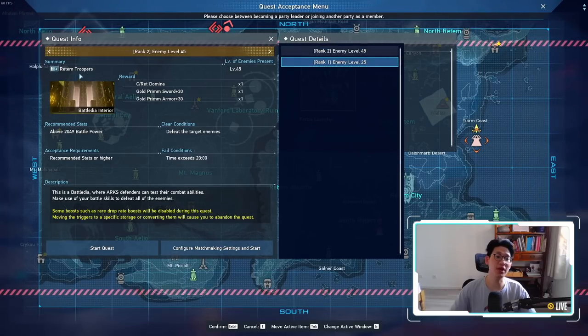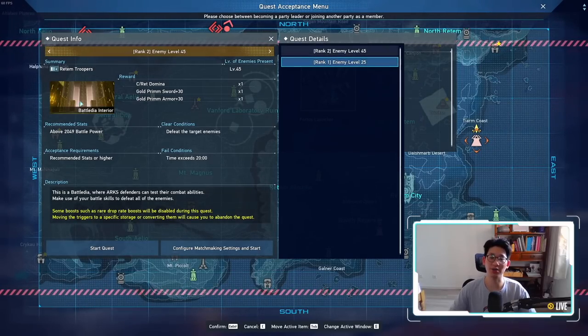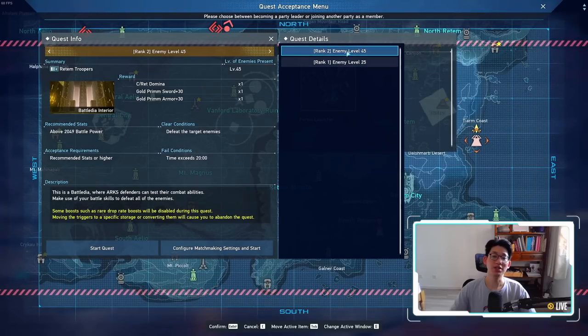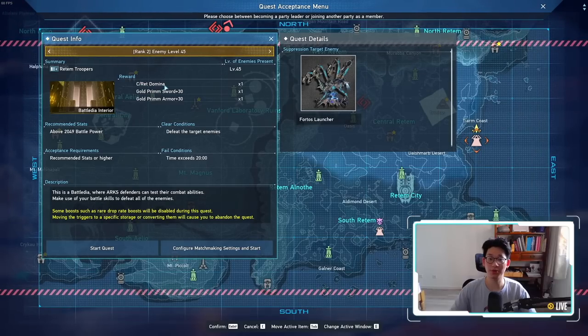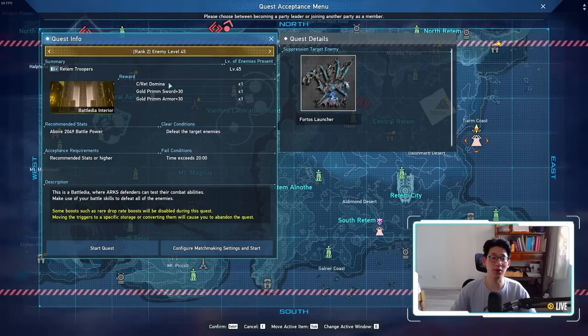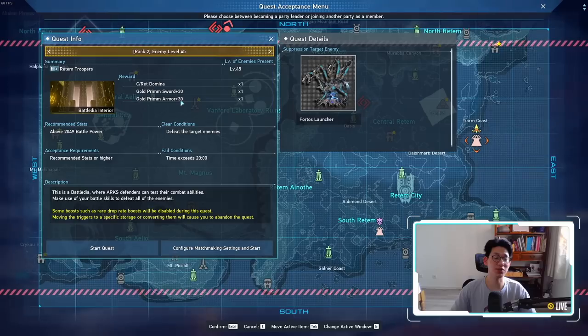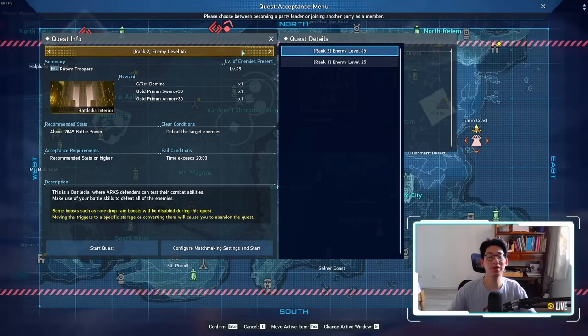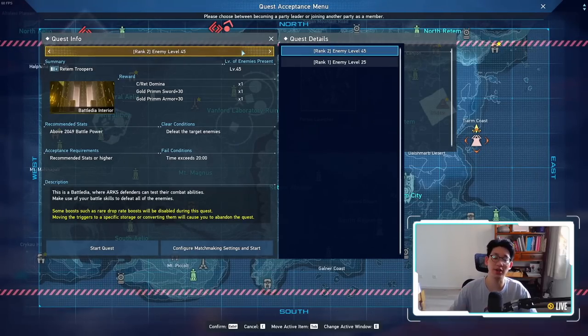That is actually really good, considering that most of you probably have a lot of yellow Retem triggers since we just finished the event that was mainly focused in Retem. Something I want to point out is, in the rank 2 version, you actually get red dominas — you don't need to craft them or waste your photon scales. You straight up get one red domina, a golden prim sword at plus 30, and a golden prim armor also at plus 30. Now if you're a non-premium, free-to-play player, you still get 165,000 EXP per run with zero buffs.